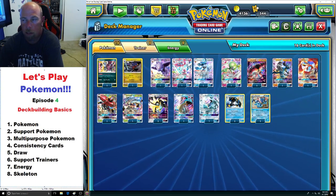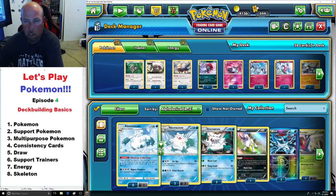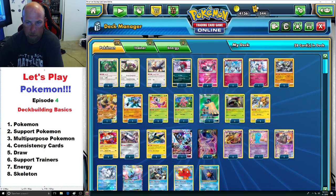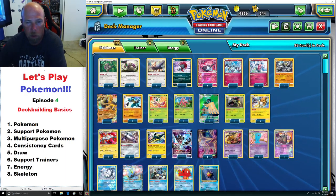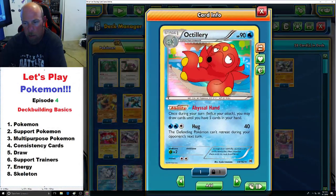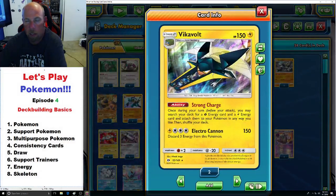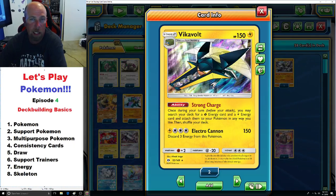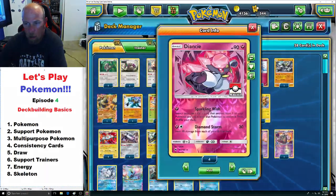Let's move on to support Pokémon. There are quite a few options here. When you hear support Pokémon, you immediately think of cards that help you draw. Like Oranguru with the Instruct ability lets you draw, or Octillery that lets you draw until you have five, once per turn. These are really important support Pokémon. But there are others that are more deck-specific, like Vikavolt that lets you search out a Grass or Electric energy once per turn and attach it to any Pokémon.